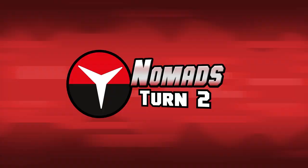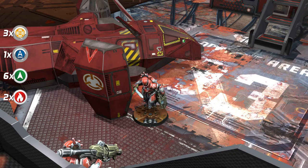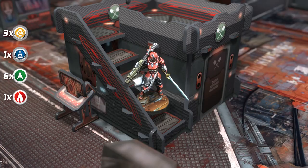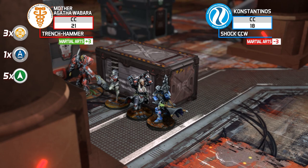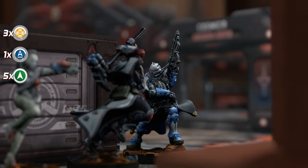The second turn begins for the Bakunin Observance units with two Impetuous Orders, six Regular Orders, and one Lieutenant Order. The Cenobite with Chain Rifle spends her Impetuous Order to run toward the enemy deployment zone with no AROs declared against her. The Cenobite with Heavy Rocket Launcher cancels her Impetuous Order. Spending a Regular Order, Mother Agatha Wabara declares a close combat attack on Indigo Brother Konstantinos, lands a Demolishing Hammer hit, and Konstantinos is off the board!